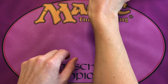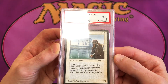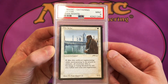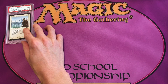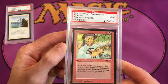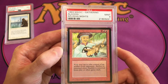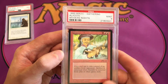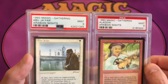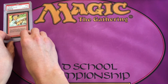The first card in the set is Abu Jafar, an uncommon 3 — this is a mint 9 copy. The second card is Aladdin, a very iconic card, also a mint 9. It has a slightly older label. You can see the differences between PSA labels — the newer labels have a little hologram on the label, the older ones don't, but they're in the same kind of case.